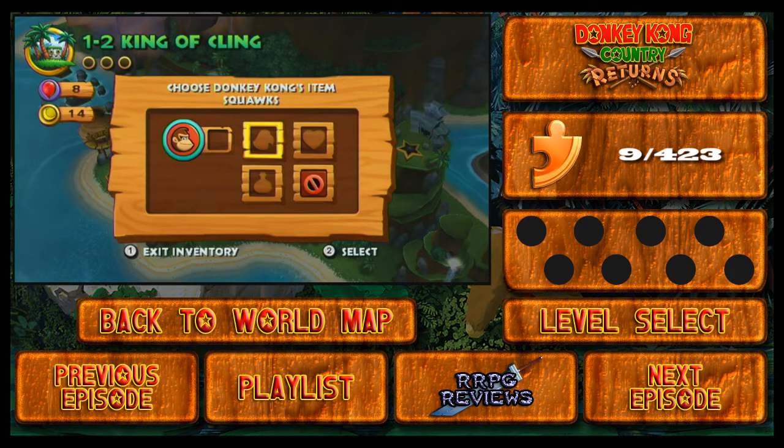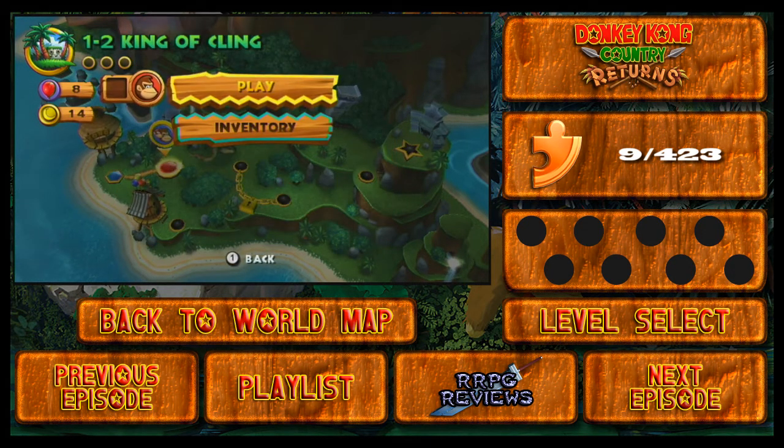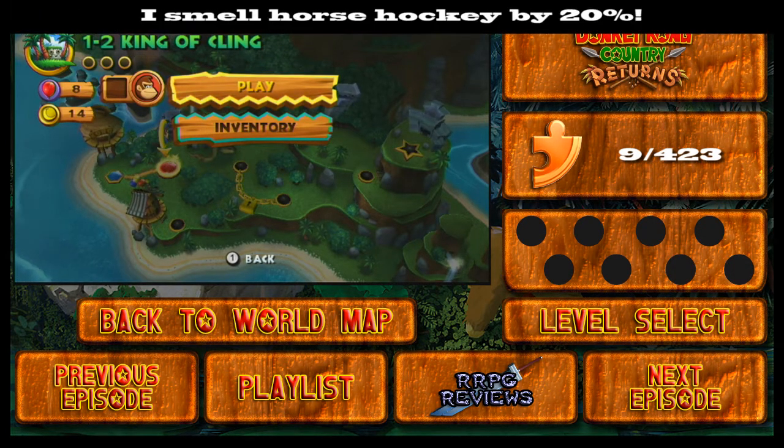For example, we can use Squawks, who can find puzzle pieces hidden within the levels. We can use a heart boost in case we need an extra hit. Or if you want to go for broke, go with banana juice, as it will give you 10 points of damage — it will bathe your characters in banana juice where they can take 10 hits before it completely disintegrates, and then you suffer normal damage. I won't be using the items that much, maybe except for the banana juice on some levels. I'd say by the time we get to World 6, the game will start to get a bit more challenging.